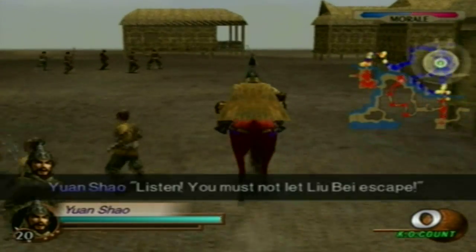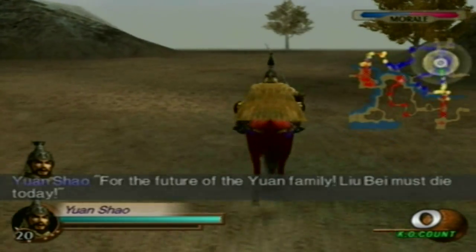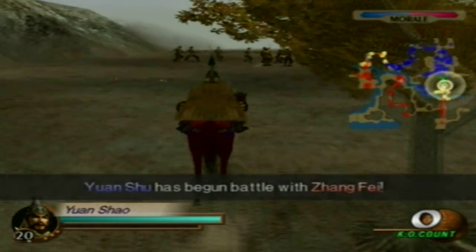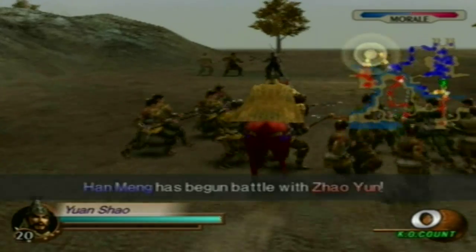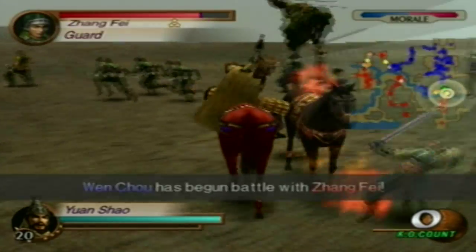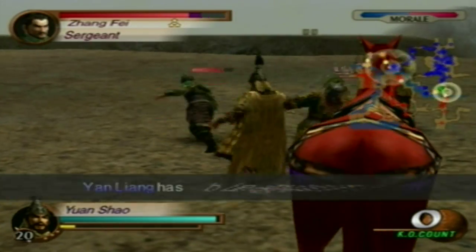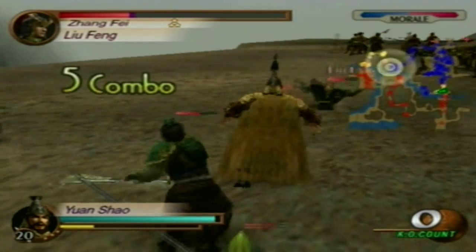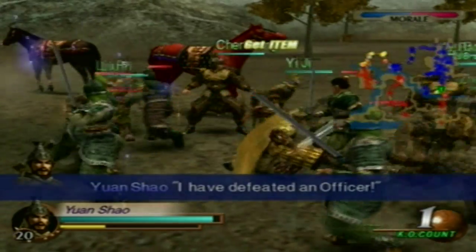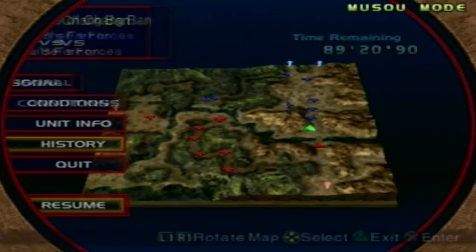You must not let Liu Bei escape! Alright, so there's two routes you could take, and whatever route you take will determine which path Liu Bei will retreat from, either by land or sea. If Liu Bei retreats by sea, it will be the original escape point that we all know. If it's by land, it's going to be in the bottom right corner — that one gate in the bottom right corner if you see right there.